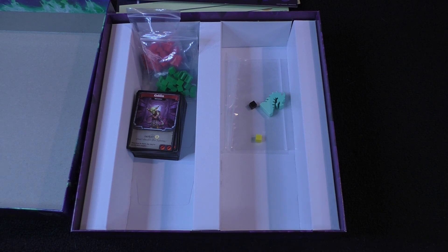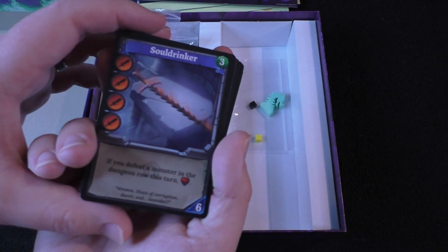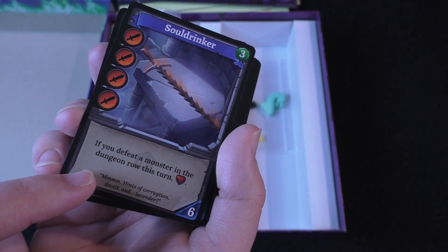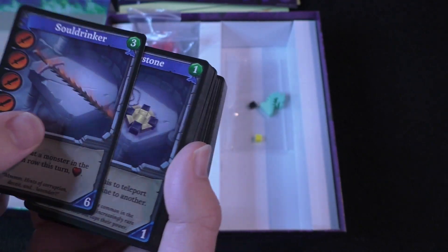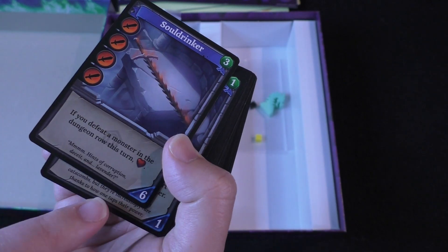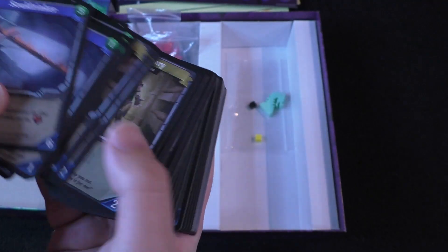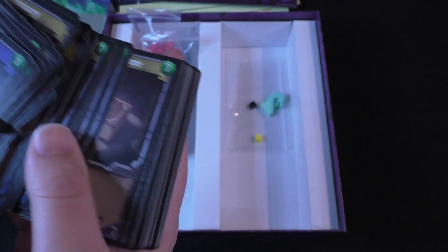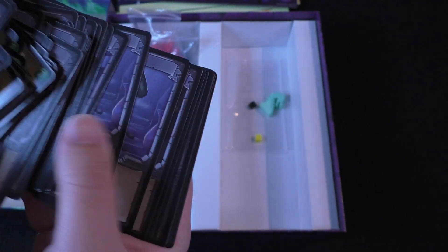I'm trying to get this pack of cards open, but I'm struggling. There we go. Oh boy — Soul Drinker. That looks pretty powerful. If you defeat a monster in the dungeon row this turn, you gain health. You're drinking its soul. That's a pretty awesome card, but it's also pretty expensive — I think it costs six of those blue symbols. And then there's Mercenaries, you can buy at any time. Same with Explorers and Secret Tomes.